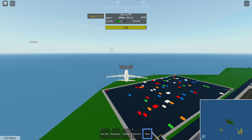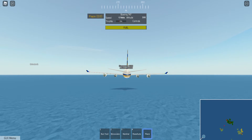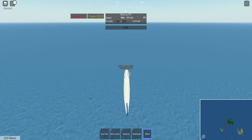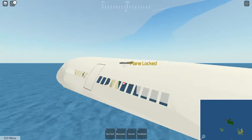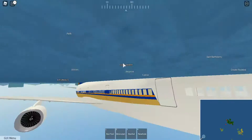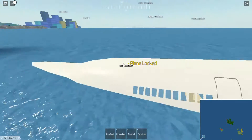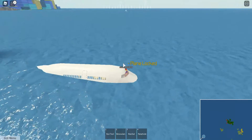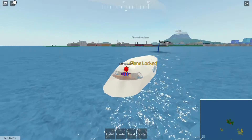You can't just go full speed into the ocean — you will still die. You have to do it like you're landing on a runway. We successfully ditched the plane! Once ditched, half of it is underwater and the plane gets locked so you can't drive or sit in it anymore. The plane will slowly start to sink over time.